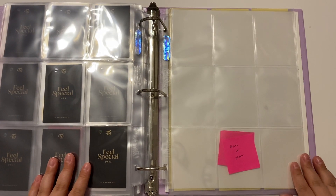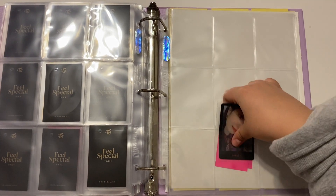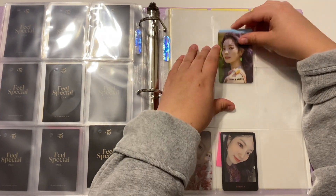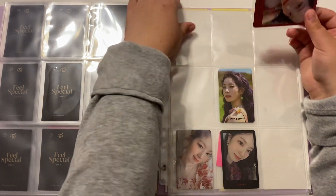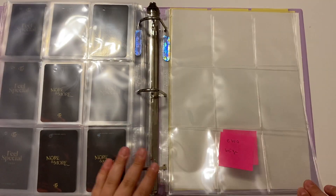Now we have More and More, which I also don't have a lot for — just about four cards. I have this black polaroid-looking one, which is probably my favorite from this set, this weird one, and then this red polaroid-looking one. Next is Eyes Wide Open.